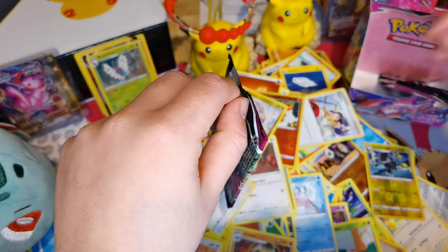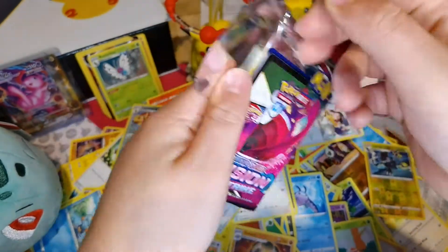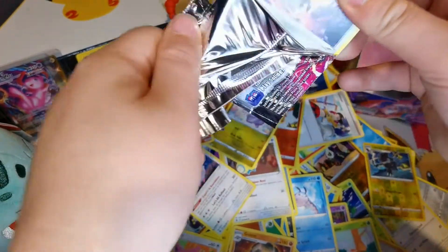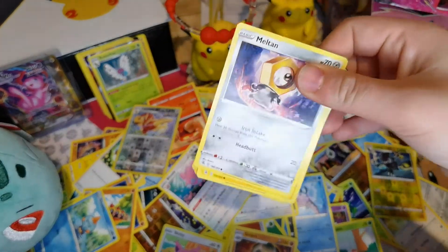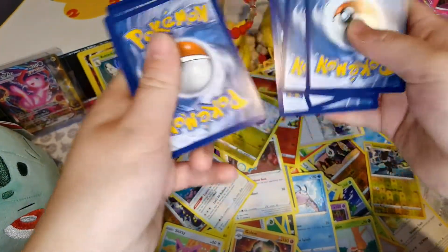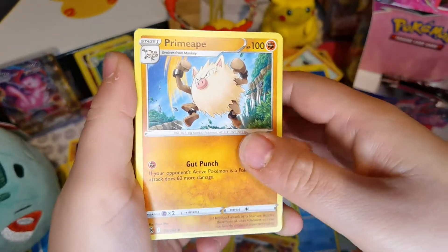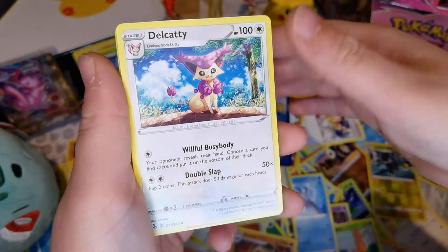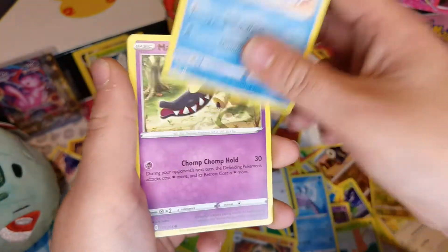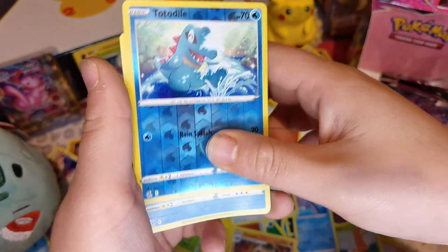So there's definitely three left - this is my fourth one from the end. I really really would like to get a Genesect! Steel Energy, Primeape, Delcatty, Melmetal, Toxel, Staryu, Mawile, Makuhita, Reverse Holo of Totodile, and another Holo Swampert. I have to admit, with three more chances I definitely think the first booster pack box was better.